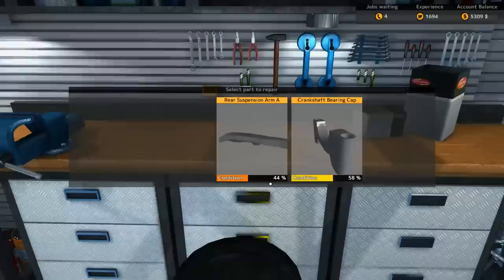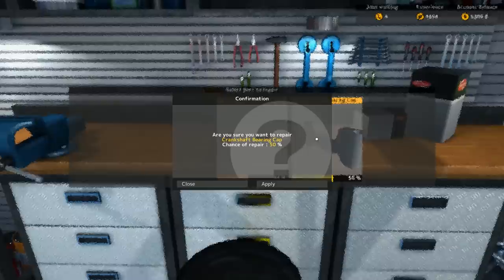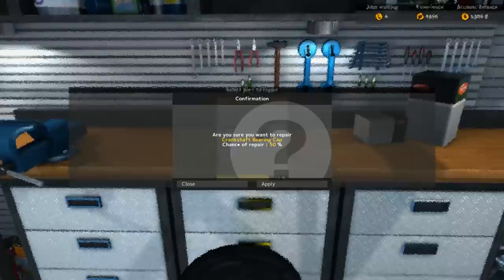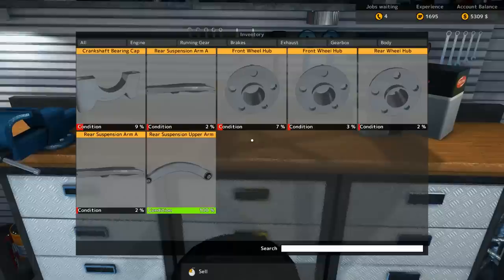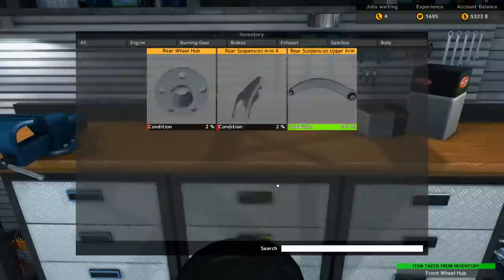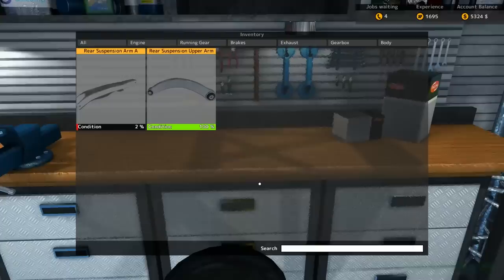Let's see if we can repair — 44%. 50% — oh, it's done. Front hub — did not succeed. Let's see if we can repair these a little bit more, get them to 100%. 73% — career suspension arm. 50-50 — destroyed. Everything's gone. Actually, I guess it doesn't destroy it — I thought it did. Because it's still in my inventory and you can sell it. But after you try to repair it, it won't let you repair it again. So we'll sell it for a dollar. Scrap metal, baby.